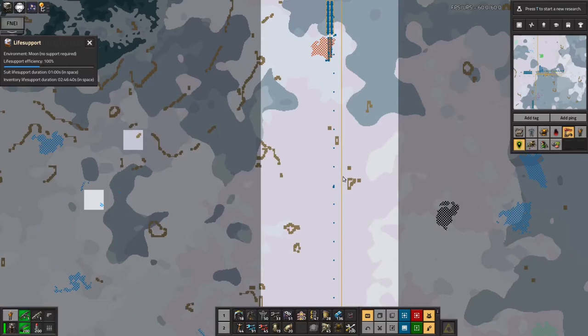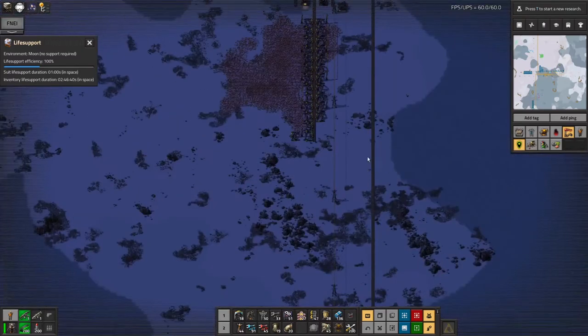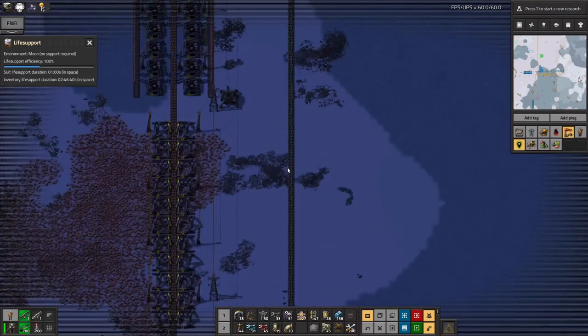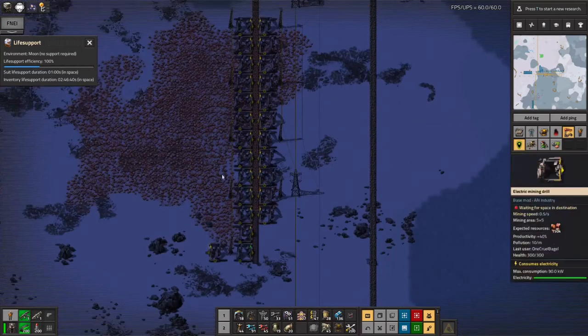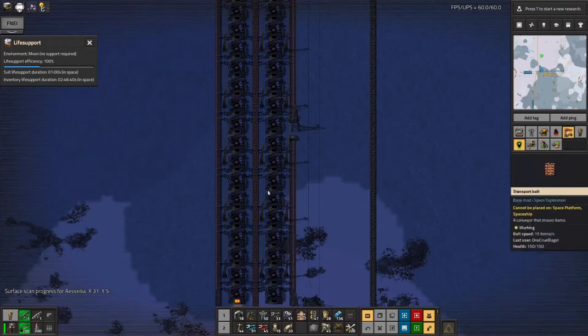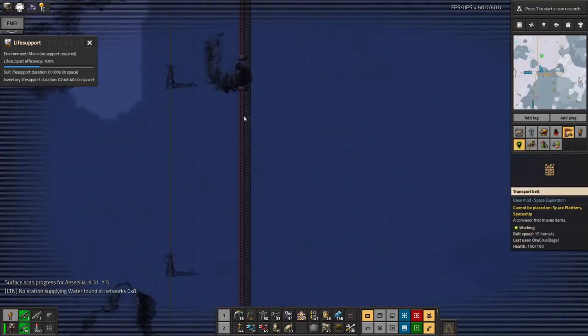In hindsight, maybe I should have used railway lines for this. I'm not sure which uses more iron per square travelled — a belt or a railway line. A railway line gets much higher throughput because you can run a train down it at high speed. But as far as iron used per square, it's quite possible that belts are actually just as good. On the way past I also grabbed this copper patch because I need a small amount of copper as well.